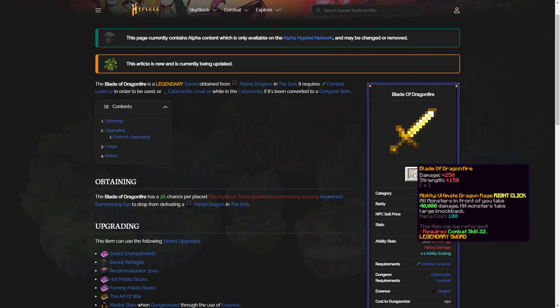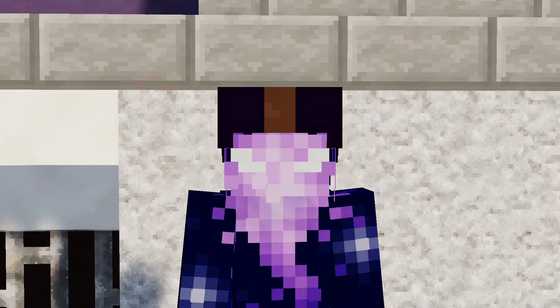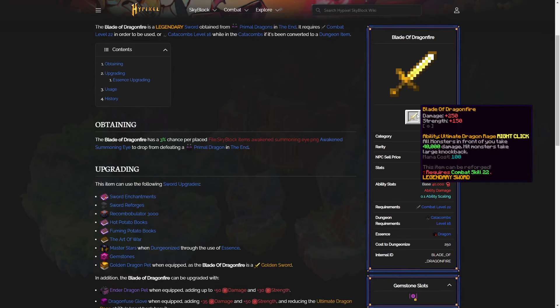On the wiki, it seems to just have a base damage of 250 and a strength of plus 150. However, seven days ago when I actually initially tested the new update items, the stats were plus 300 base damage and plus 180 strength. But at other points during last week, the weapon also gave base magic find. I think it makes more sense to go off what we see on the wiki: 250 base damage, 150 strength, a slot for a gemstone, and also a right-click ability basically identical to the Aspects of the Dragons, only just slightly better in terms of damage.